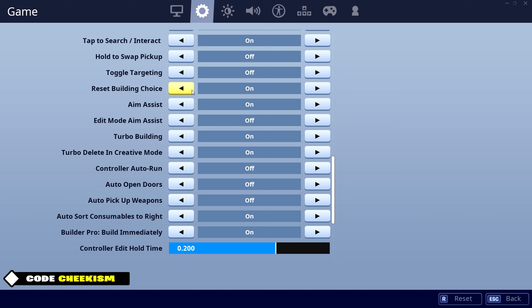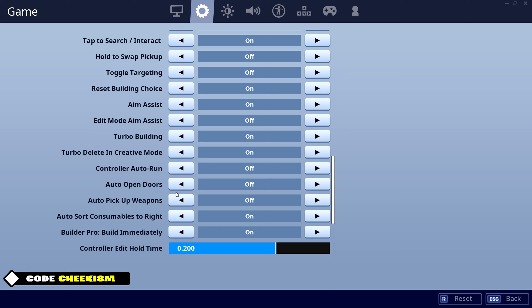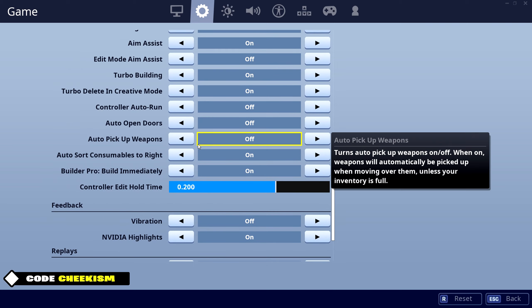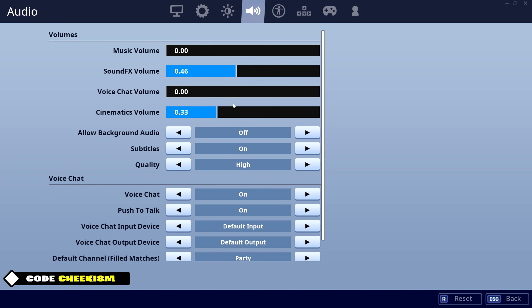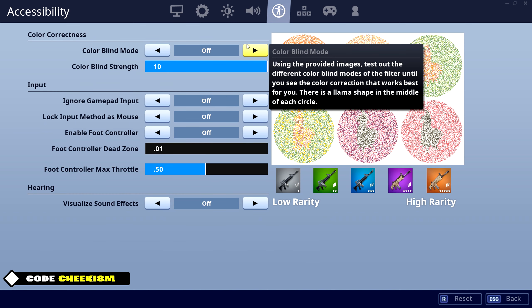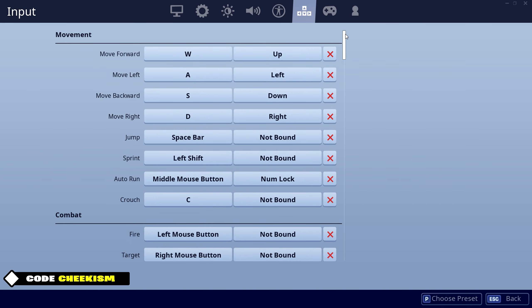Turbo building is obviously on. Auto open doors I don't have on, but some people do — that's preference. Auto pickup weapons I have off as well, but you can have that on. My brightness is 0.50. I don't use any colorblind mode — I kind of like how no colorblind looks, it looks clean to me. I have it on 10.